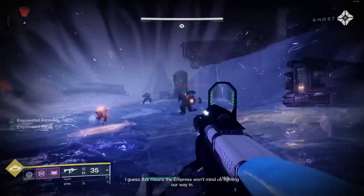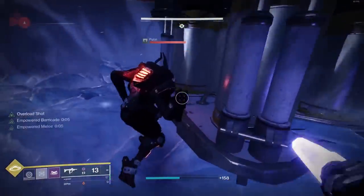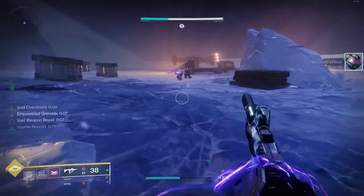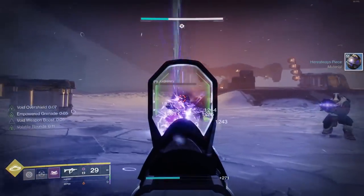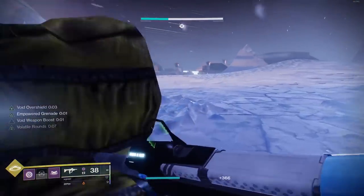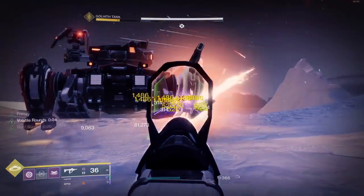For the super, you can use whatever you want — I like Ward of Dawn because it works well with our Offensive Bulwark aspect and you can spam it. It's very nice to have defensively. For barricade, I like Rally Barricade because it has a shorter cooldown.